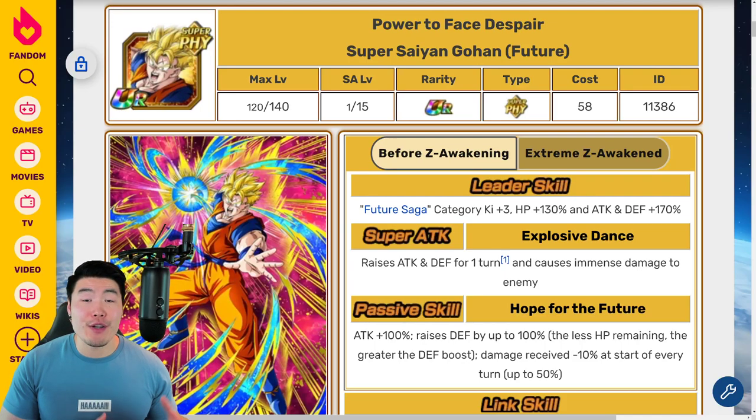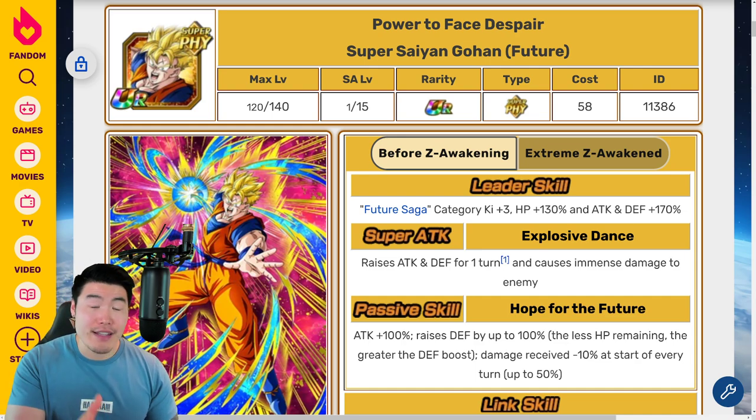On top of the new LR Super Saiyan Future Gohan and Trunks, JP is also going to be getting 5 additional Extreme Z Awakenings that are all really, really impressive. Without further ado, let's check them out, starting with the big one, which is the Dokkan Fest Fizz Super Saiyan Future Gohan.